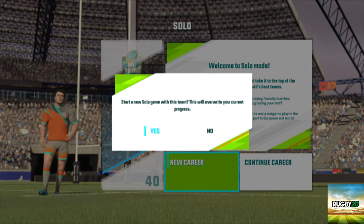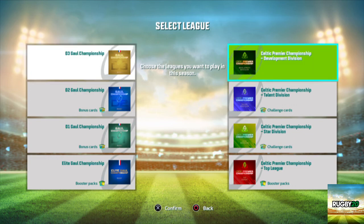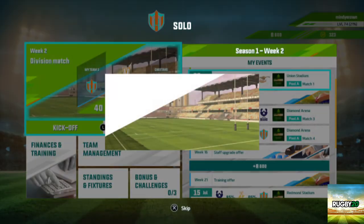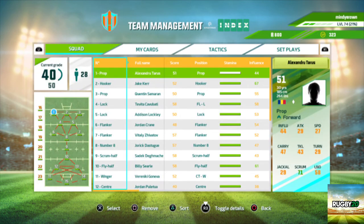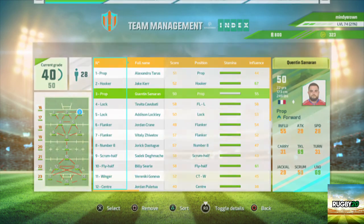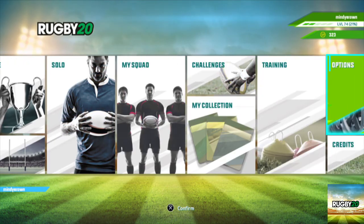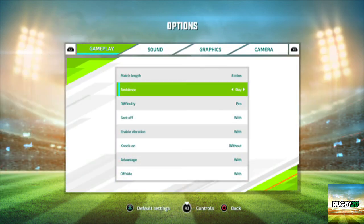Alright, new career. Yes. I actually want to do this Celtic. 79 friendly — we won't do friendlies. We're against the Cheetahs in our first game. 76 rated against 40. I'll show you the difficulty we're on. We're on pro, eight minutes.